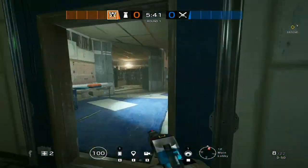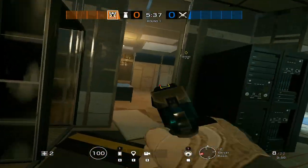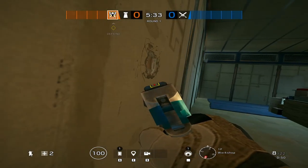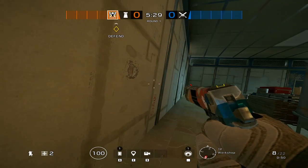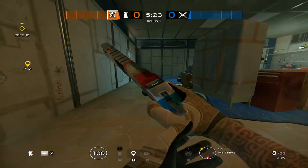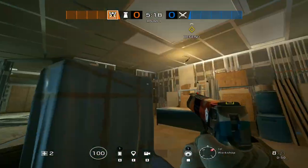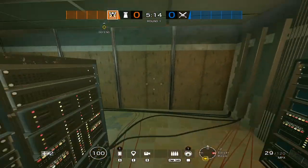For the rotation, just in case they're flashing you — your teammate can help you out from right here. Tell them exactly where from, because if you just say you need help and they peek, they might be holding an angle from Tellers into here and just get one-tapped. You both die and they plant right here. Be careful — they might get sight, and someone's going to be watching hatch.